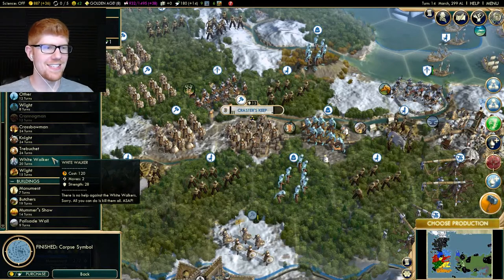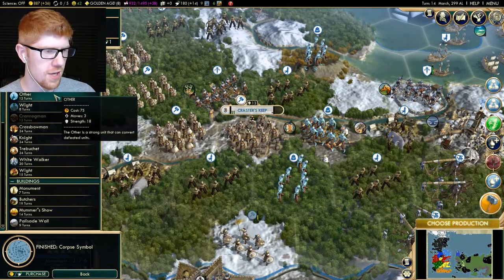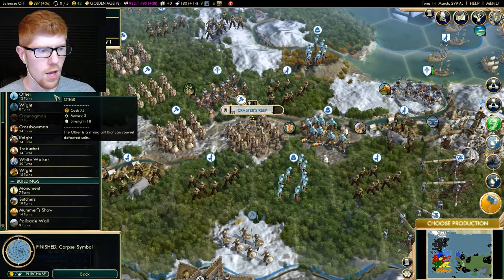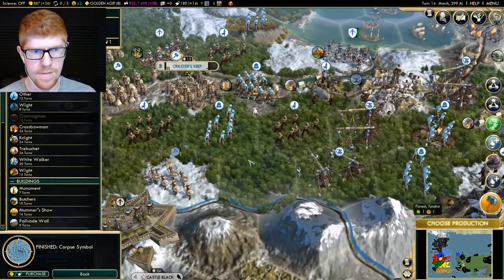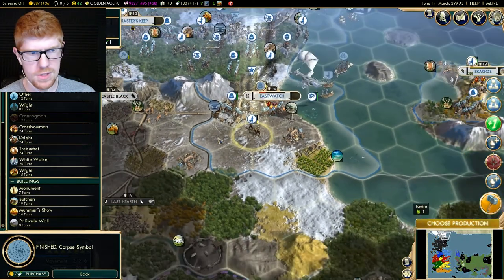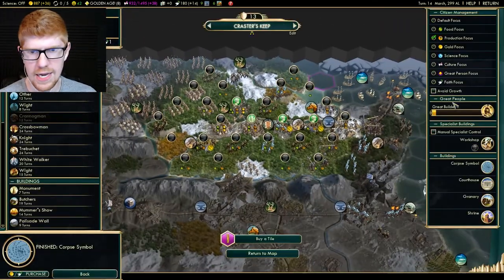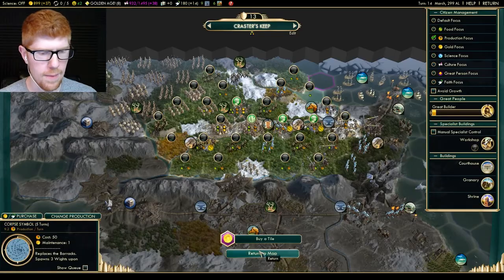The Other is a strong unit that can convert defeated units! Those would be good to have. What do they look like? Maybe they're these? No, that's a White Walker. White crossbowman? I don't know. There's just a lot of details you need to keep in mind. Let's sell the corpse symbol and then build it again. Choose production — they're not gonna do anything for a while, but we'll set it to corpse production.